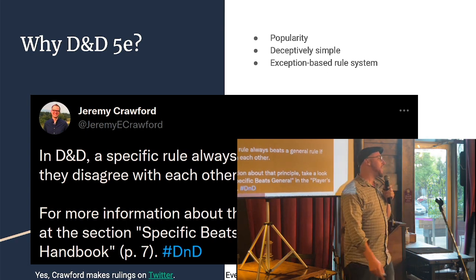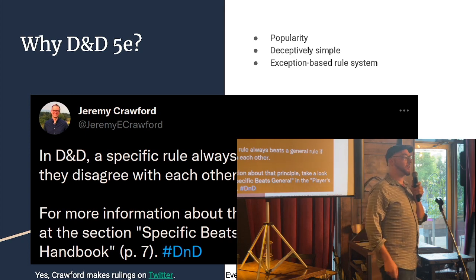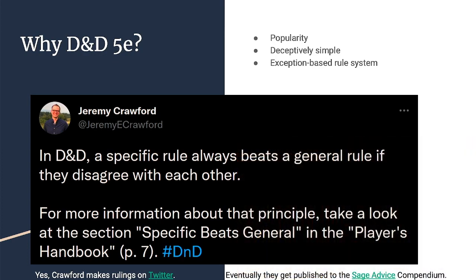Why are we talking about Dungeons and Dragons 5th Edition of all the systems out there? Well, the first reason is that everybody knows about it. It's super popular — it was on Stranger Things, it's all over the place. So it's what people are playing, so we might as well play it better. It's also deceptively simple. The rules function through exceptions, and that means that if you read them very closely and carefully and thoughtfully, you can do all kinds of wacky things.